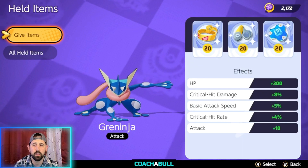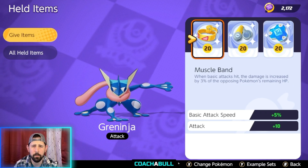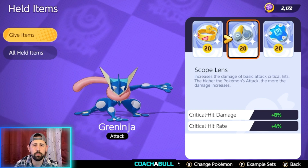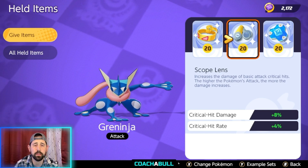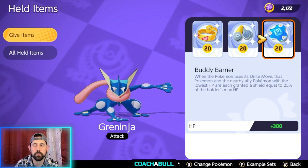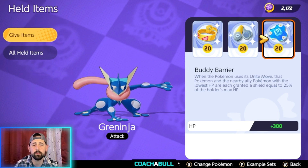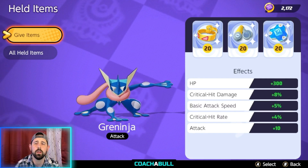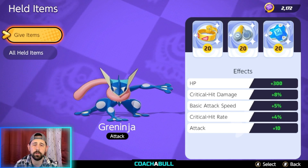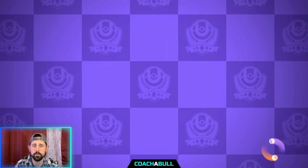Now let's talk about held items. You want to go with Muscle Band, Scope Lens, and Buddy Barrier. Muscle Band increases the damage of your basic attacks. Scope Lens increases basic attack critical hits. Buddy Barrier is used more as a survival tool because it gives you HP, and it's also a team tool because your teammates get a shield when you use your Unite Move. Altogether, the effects raise your HP, critical hit damage, basic attack speed, critical hit rate, and attack.